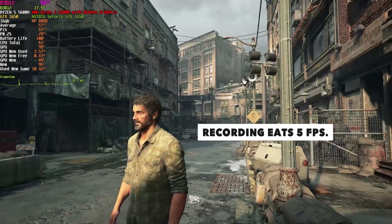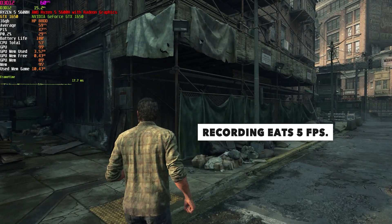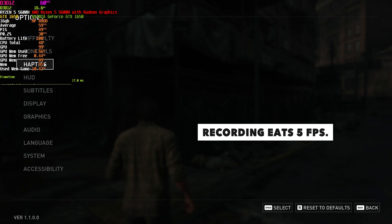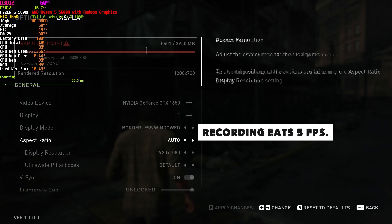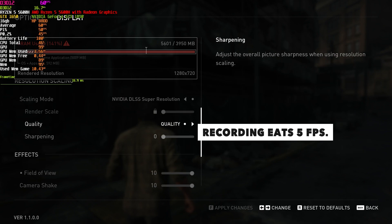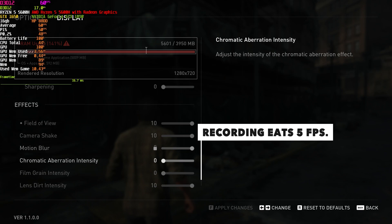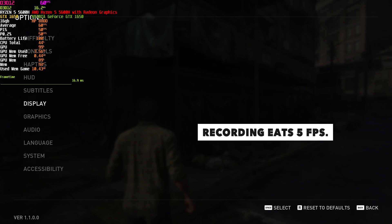Hello guys, welcome back to the channel. Today I'm going to test the AMD FSR 3 frame generation mod by LukeFZ in Last of Us Part 1. Make sure the recording needs 5 FPS — you won't get any stutter without recording. First of all, heading over to the graphical settings, set NVIDIA DLSS in upscaling and disable some of the things here. You can simply copy my settings; you will get around 50 to 60 FPS on average.